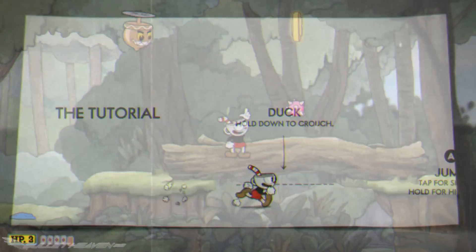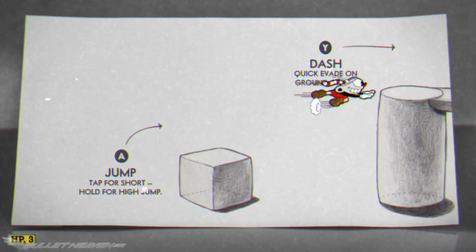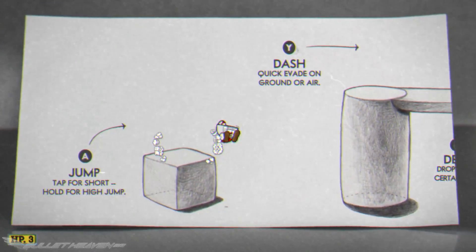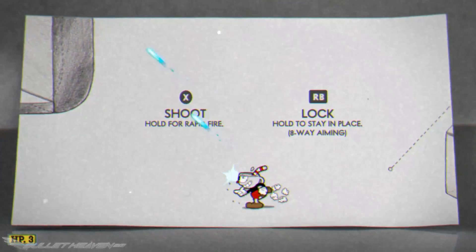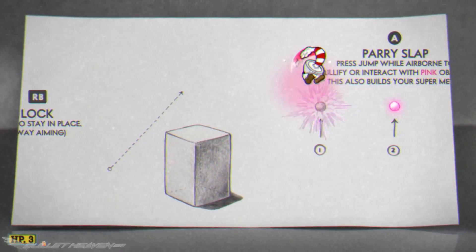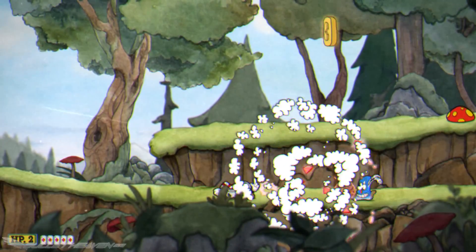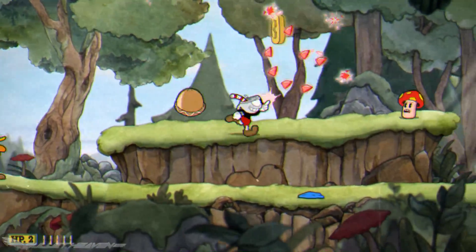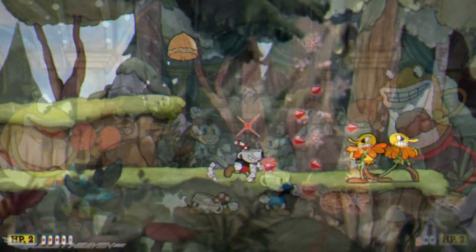Everything a player needs to know about Cuphead is explained in a brief tutorial available right at the start of the game. Players move Cuphead or his pal Mugman using the left analog stick or D-pad on an Xbox-style controller. Jumping is handled with the A button, while shooting is mapped to X. Players can also dash with the Y button, both on the ground and in midair. The dash is critical for making efficient progress, collecting pickups, parrying, and evading specific enemy attacks.